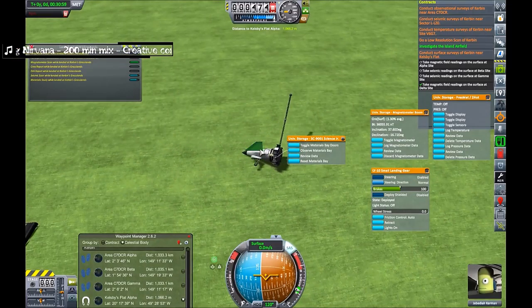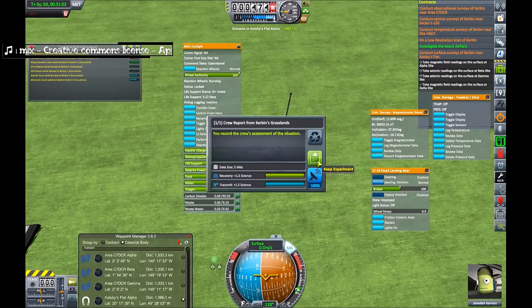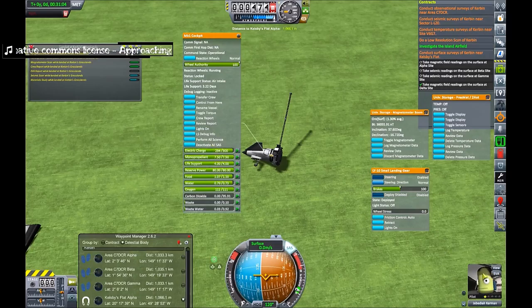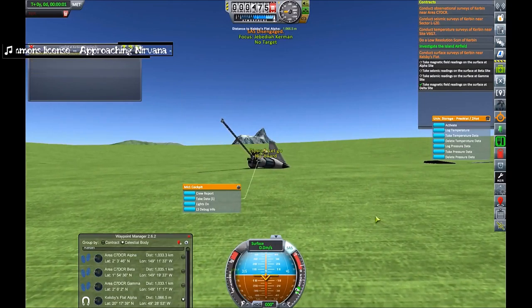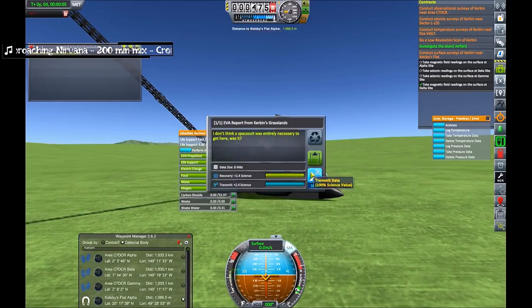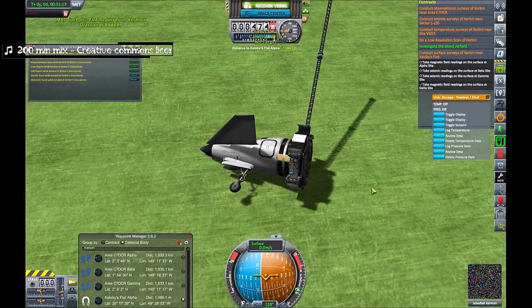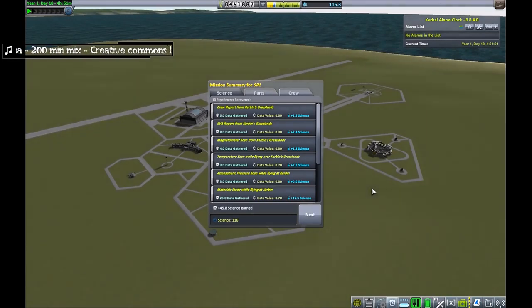Not sure I can EVA here. Actually, I can still EVA - lucky that the crew hatch landed upwards. Now I recover the vessel and keep all the science. The problem with the planes is the wheels just aren't up to much - you really have to be perfect on the landing. There's no forgiveness in them, which kind of sucks.